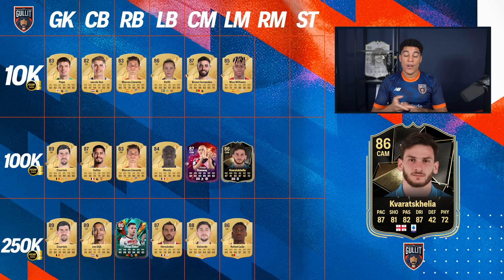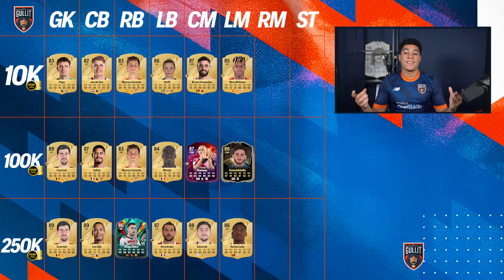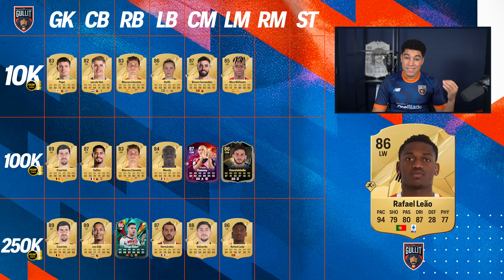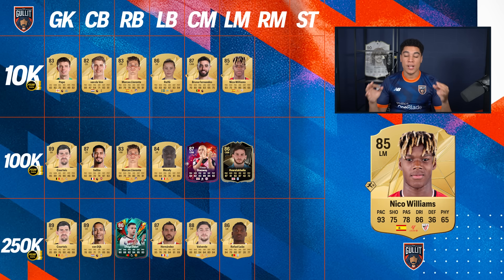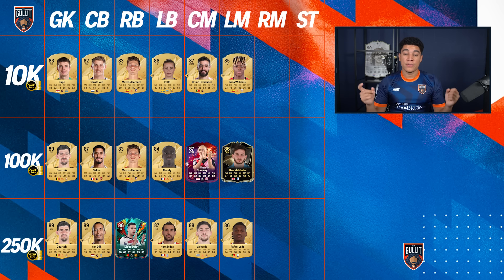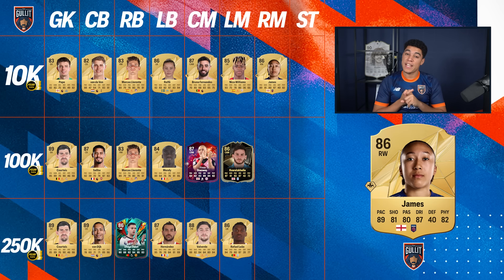Kvaratskhelia — 5 star, 5 star. I don't need to talk too much about that. Left foot, good passing, skill moves — he has everything you're looking for in a left winger. Then Rafael Leao — pace, trickster, fake shot, good shooting, good dribbling — he is just almost the perfect winger, at around 300k coins, a bit more than 250k. If you have the coins go for him, but Nico Williams is also a really really good option.